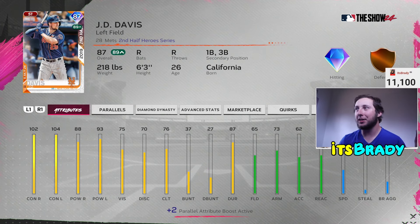At the number 9 spot we have JD Davis. He's a great hitter and absolutely mashes — I think I'm hitting around 550 with him too — but he has really bad clutch. He has such good hitting stats but really bad clutch. JD Davis is going for 8k right now on the market, or you can get him through playing the Battle Royale program, which I have been grinding. He's already parallel two and he's got a really good swing.